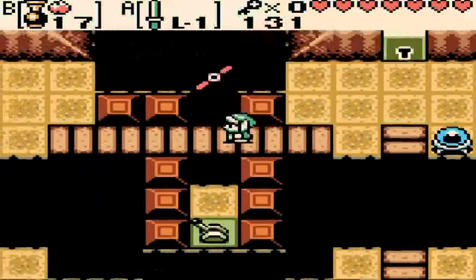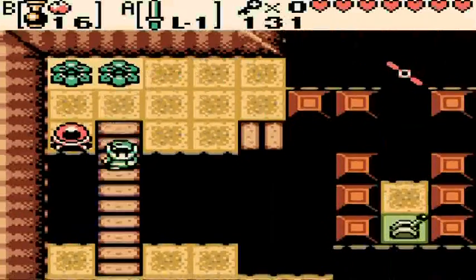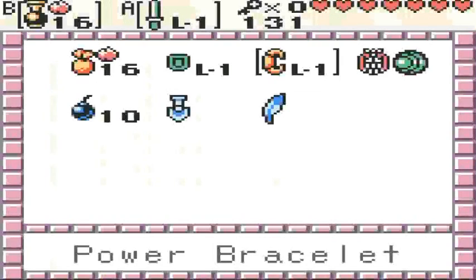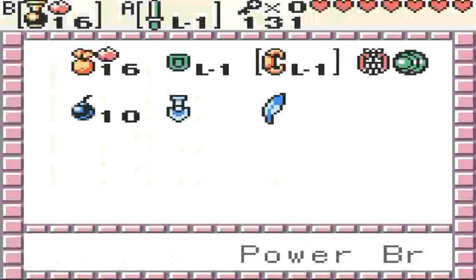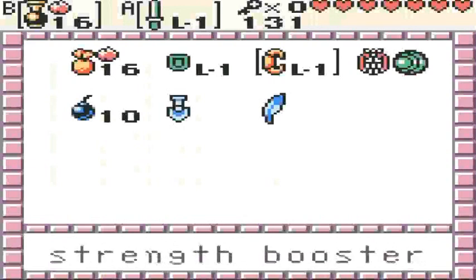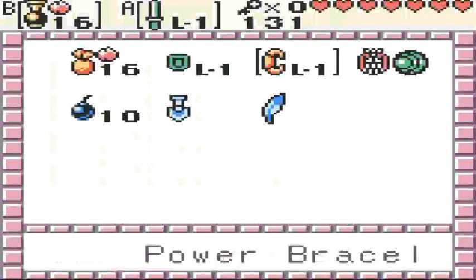We're going to end it here. When we come back we'll look for a key and continue through Level 3, get the third Essence of Time, finish it up, and then start making our way to Level 4. Have a good day — I'll see you all next time on the Legend of Zelda: Oracle of Ages. This is KS3, the Crazy Gamer, signing out.